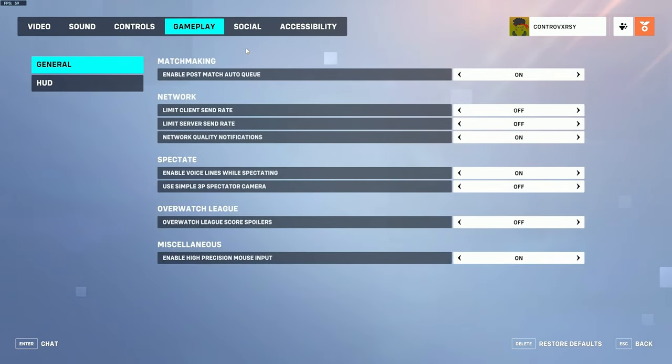In the gameplay tab, you'll want to enable post matchmaking auto cue. This means if you're role queuing in quick play, you won't have to keep selecting your role — it'll automatically re-queue you with the same role, or just put you back into a game. For network settings, make sure limit client and server send rates is off, as this can affect your tick rate. Also enable network quality settings so you get an indicator in the top left corner if you're lagging or have a connection issue.